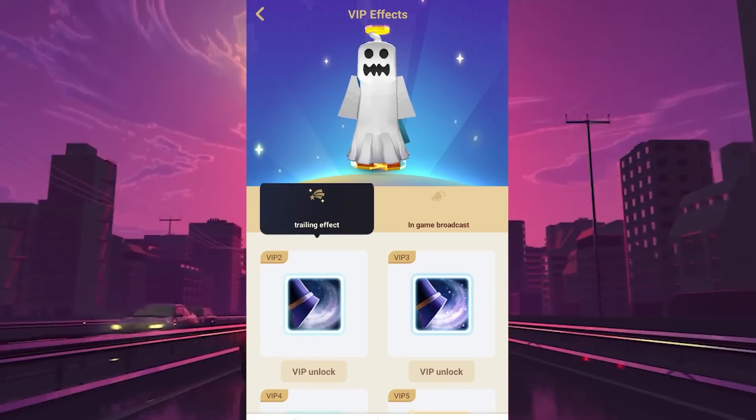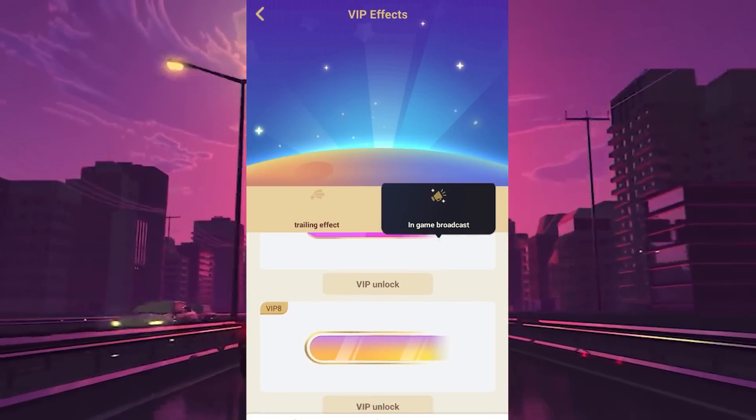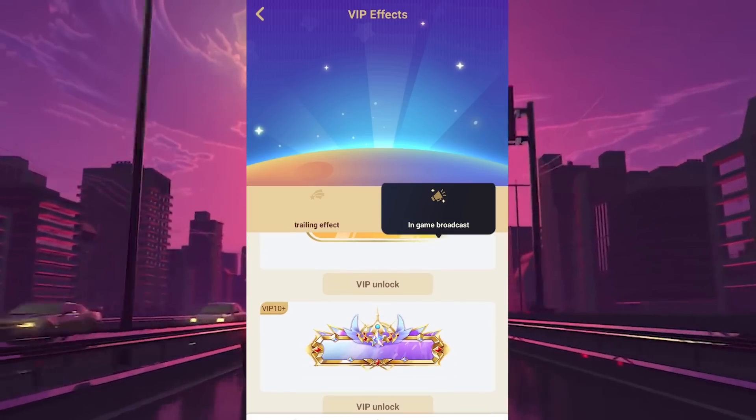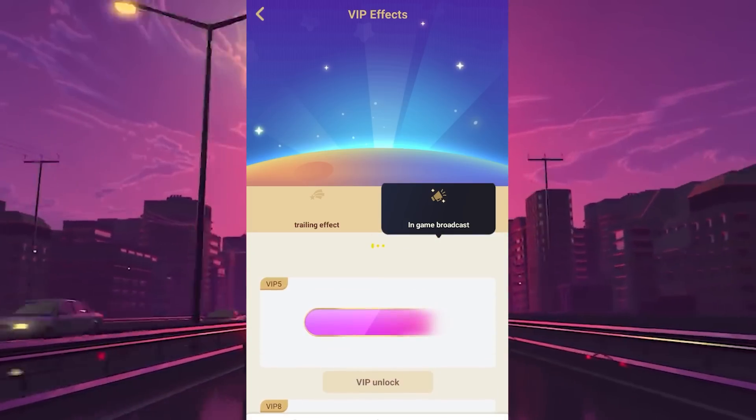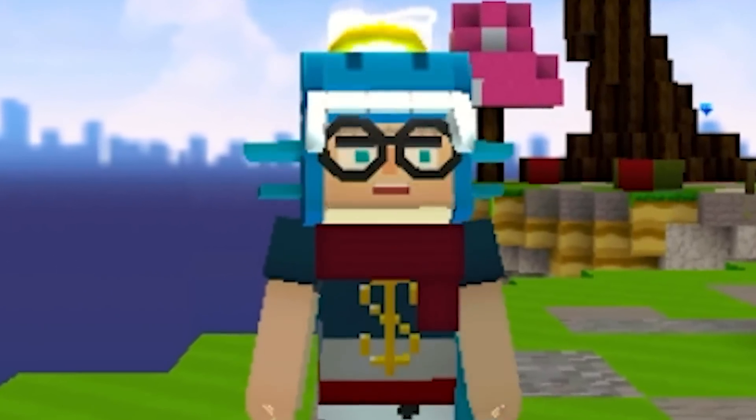There are new footprints as well. The thing that I find the most interesting is this — it will broadcast my name in game whenever I join, which means everyone will know that I'm in game. What I'm gonna do right now is top up some G cubes and try to unlock the VIP.